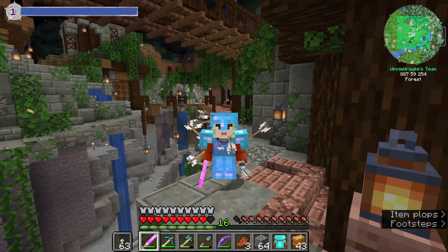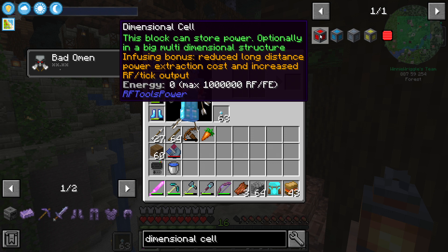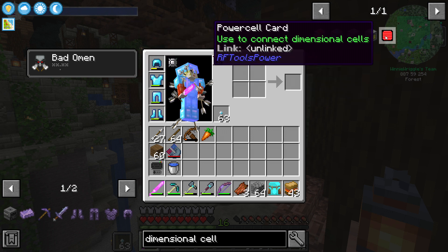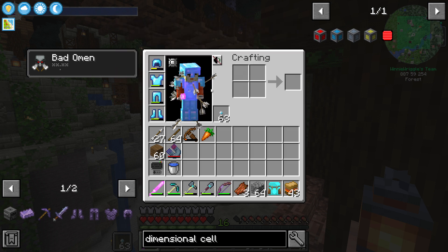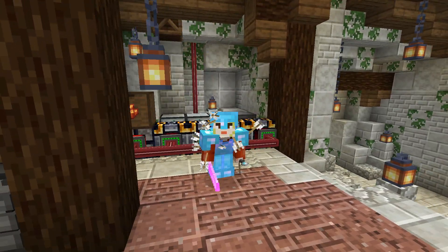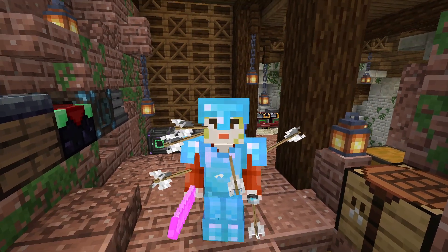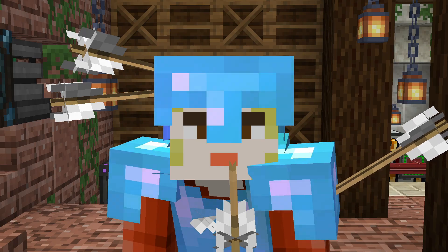I mentioned that I want power, specifically dimensional cells from RF Tools. Why do I want these? Because we don't have to put ugly pipes across our base. If you combine a dimensional cell with a power cell card, we can link these as basically a multi-block across the base. What that means is that I can create power anywhere, like here with our tree oil setup. And then if I want to use the power anywhere else in the base, I just set up a dimensional cell and it powers that from here. But there's a catch.